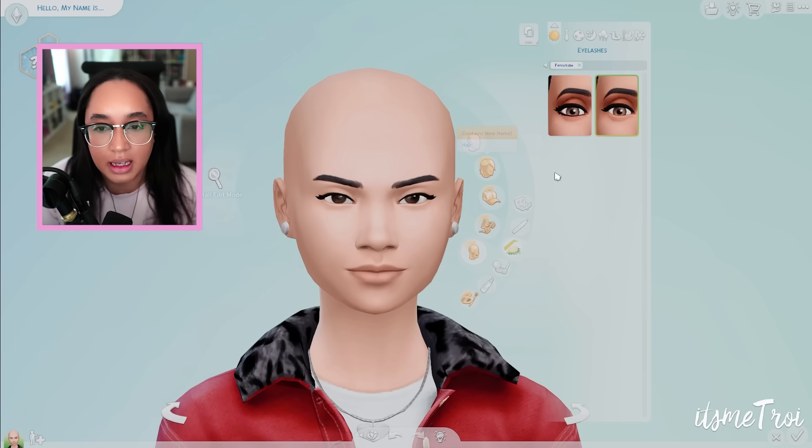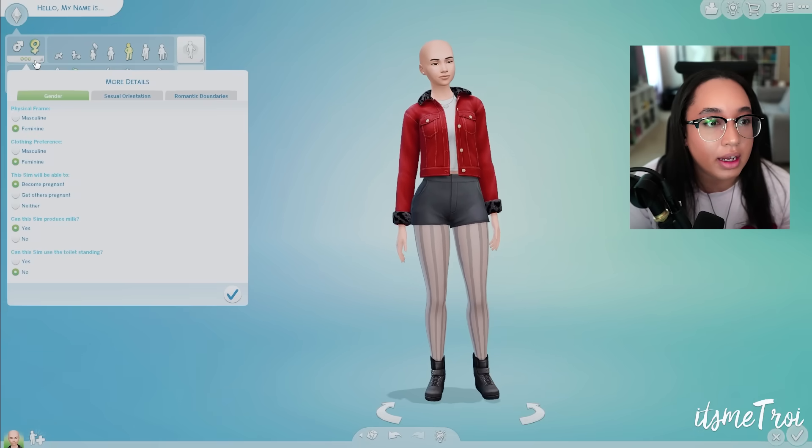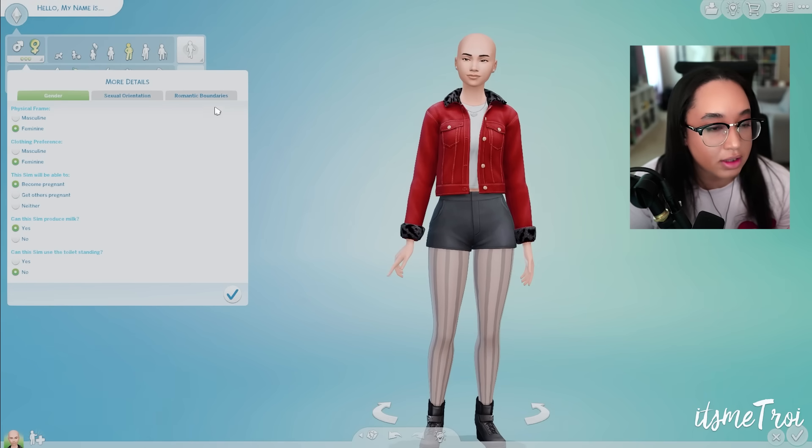We get more eyelashes in the For Rent pack, but these new ones are in the base game. I wonder if they'll add more in the future. Moving on — in the More Details panel that handles gender and sexual orientation, we have new romantic boundaries.